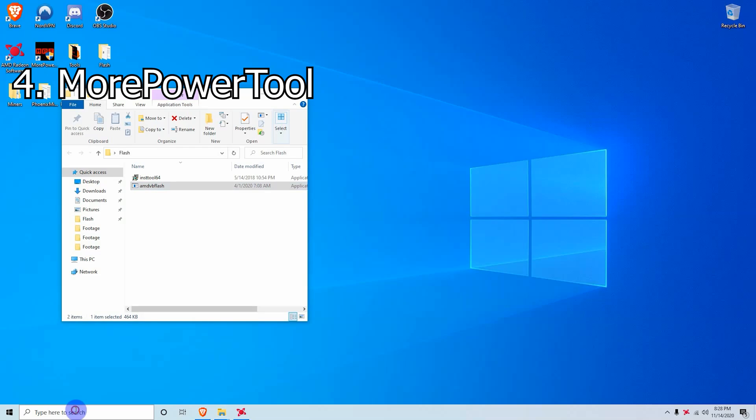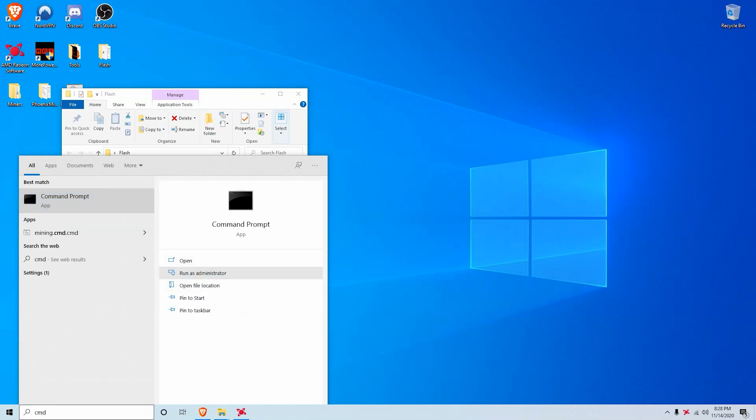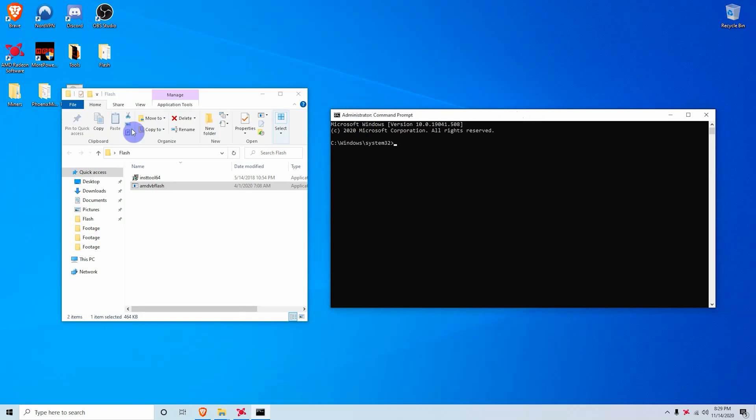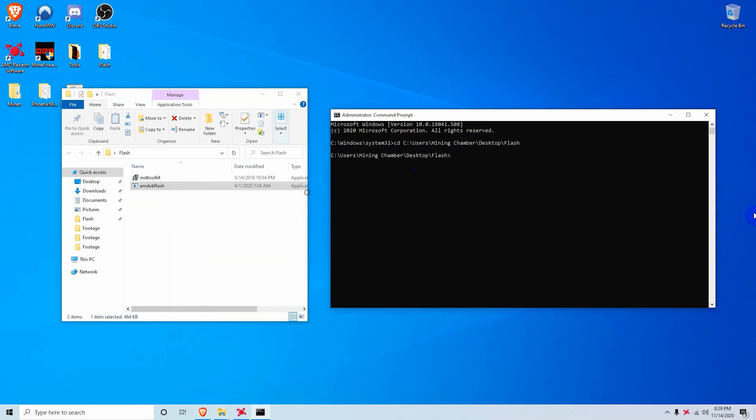The first thing you want to do is open Command Prompt as an administrator — just type in CMD and run it as administrator. After that, navigate to your flash folder in Command Prompt. Right-click on AMD VB Flash to copy the entire location for that application, then go to CMD, type in 'cd' which stands for change directory, and paste in the location for your flash folder where AMD VB Flash is. Hit Enter and you're now in that folder.